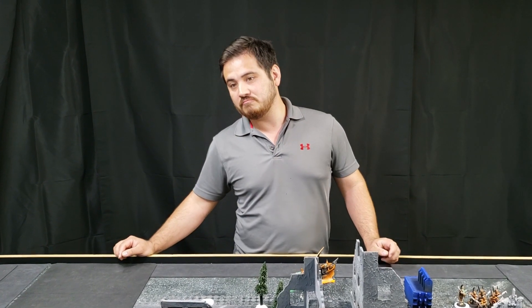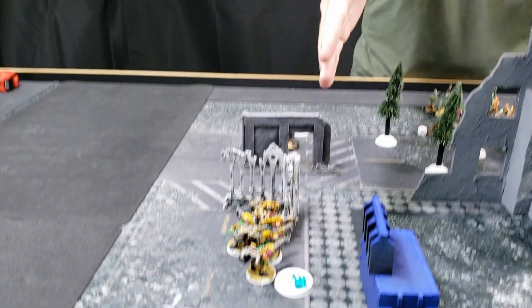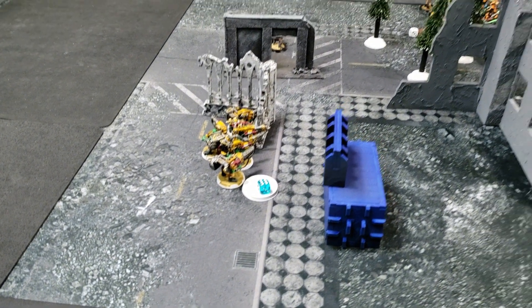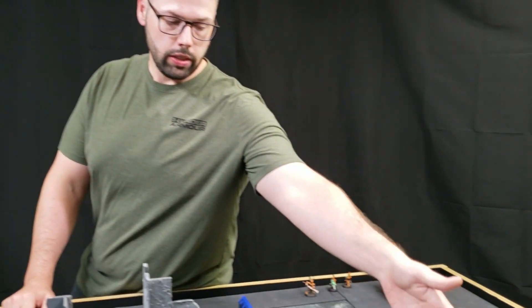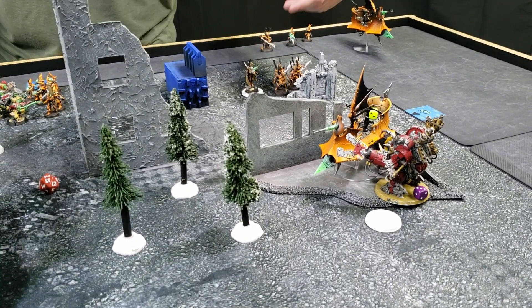Josh scored Grind Them Down, so the score is three points to two in Josh's favor after turn one. Back for Orks turn two: I gained one CP in the command phase, up to four total, and gained five primary points for holding one objective and one banner point.